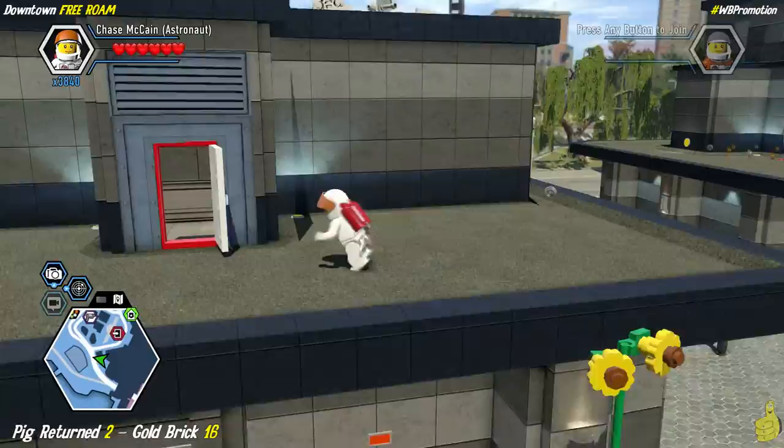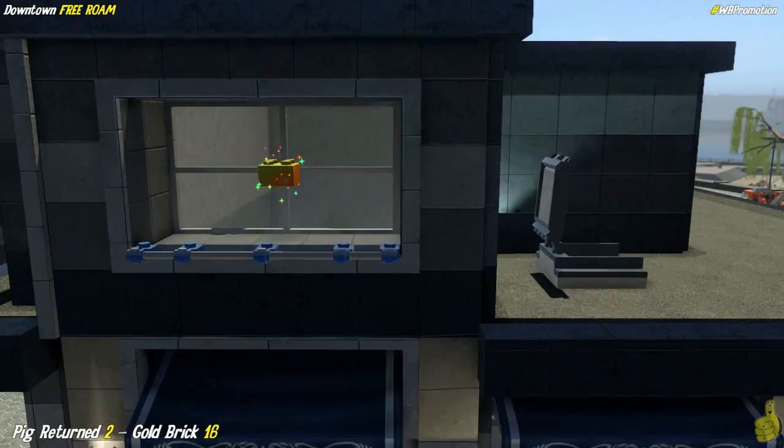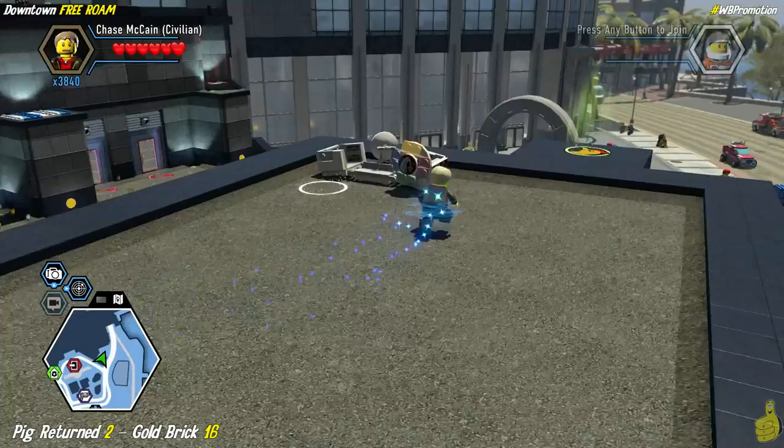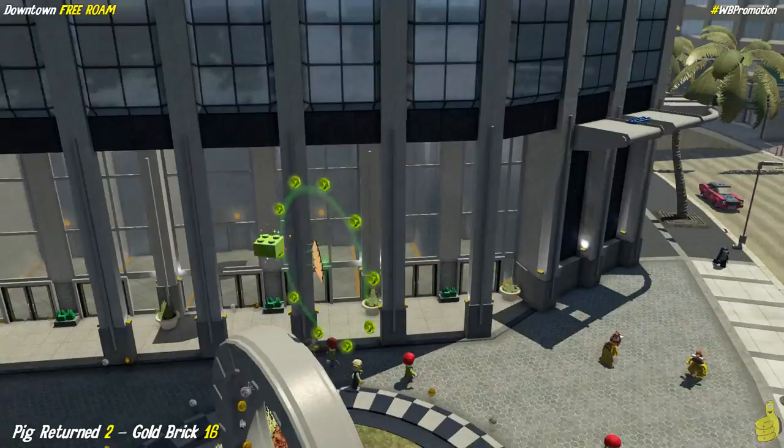We drop back into the skylight we crowbarred open and use the teleporter to get all the way back to the very top of the roof. This time we go pay attention to that chicken wing ring — we've got a pig to rescue! We ride the wing ring across and collect studs on the way. There's even a super brick in the middle — woo to the hoot!